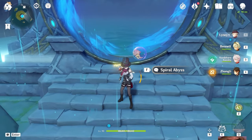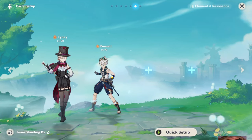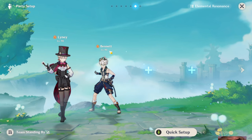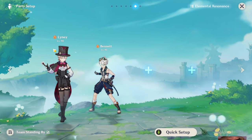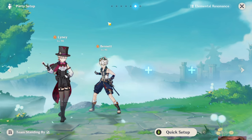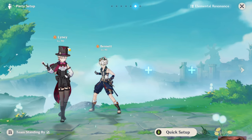Now let's get into specific team setups. In almost every single team you will always need Bennett — he is a necessity in every Lyney team. The reason is that he provides healing, a flat attack buff which is really good for Lyney, and gives him a lot of damage. Bennett is also a Pyro character, so he helps Lyney get extra damage through his Ascension 4 passive. Overall, Bennett is a staple in every single Lyney team.